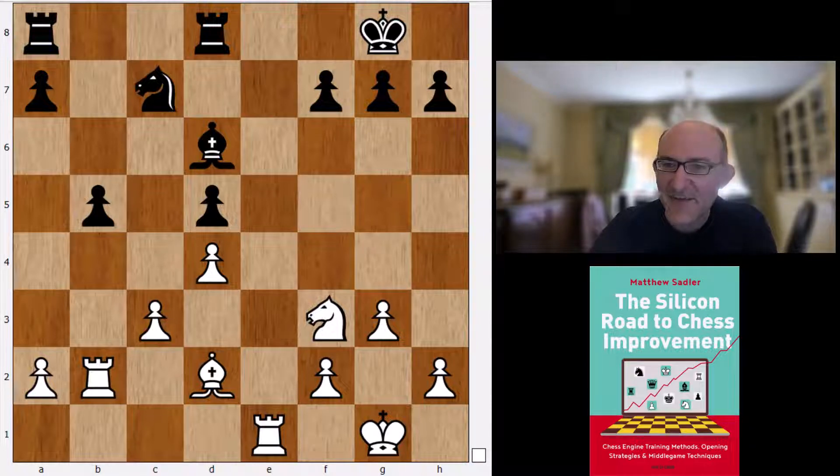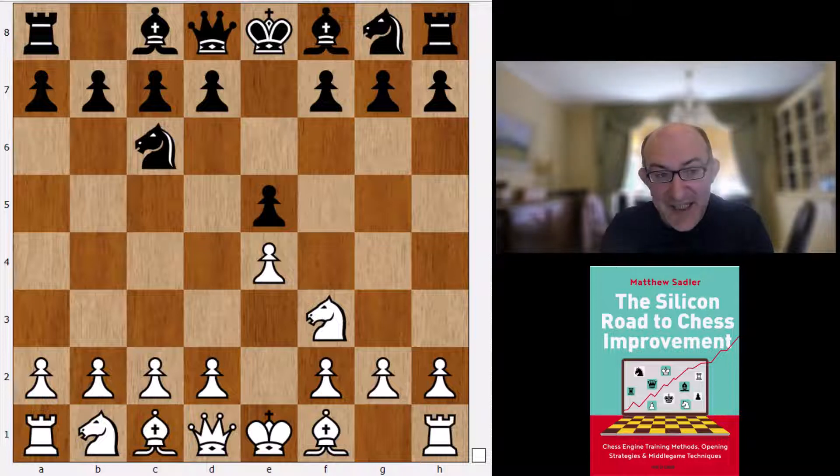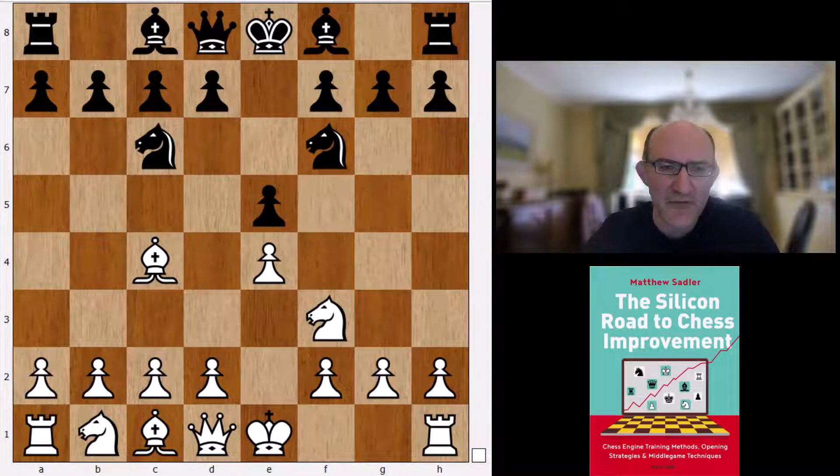After Nf3 Nc6, Bb5 is the main line of course, but there's a lot of other interesting stuff - mainly Bc4. After Bc4, Nf6 is Stockfish's main move after more than a million nodes of analysis, and then d3.